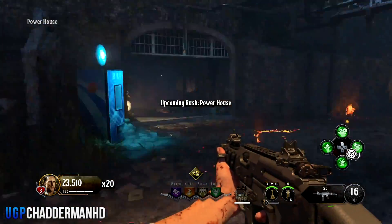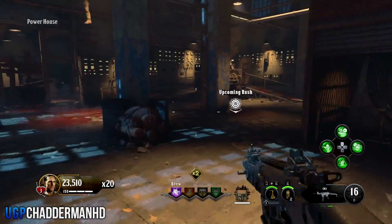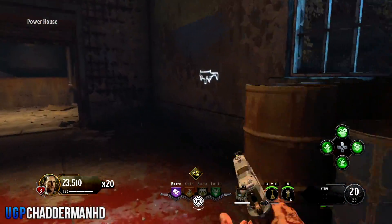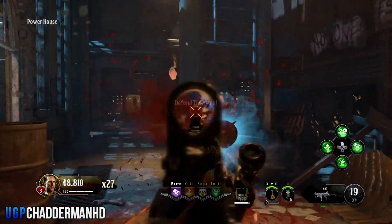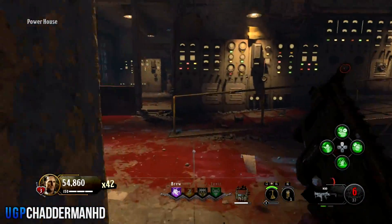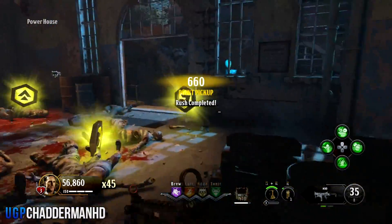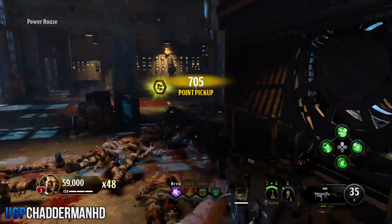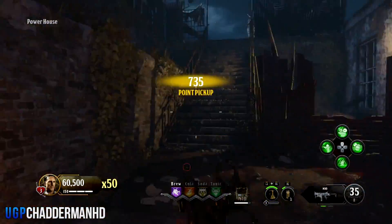Then make your way over to the Powerhouse, which will be the last area, or if you're coming from the Powerhouse, make your way over to the New Industrials building. While you're over here, pick up the brew machine perk — hopefully the one I told you about, which is Time Slip. From here you just want to cover this area until the blue lights on the door frame go away, which means you've completed this challenge.